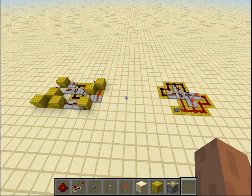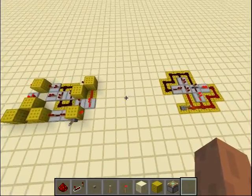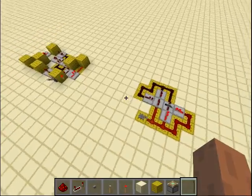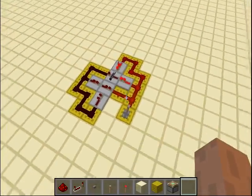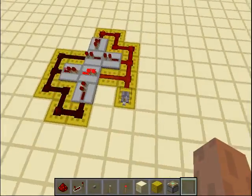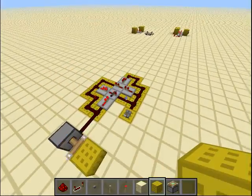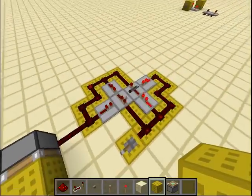Hello everyone, this is Vivi, and here I have two very nice designs of silent toggleable one-tick clocks. The first one here is a clock that basically shoots one-tick pulses like this, and it's toggleable like that. If I activate it, you can see it gives a one-tick pulse every now and then.